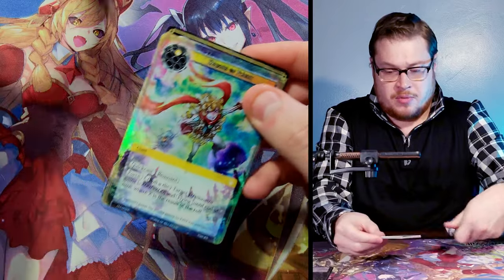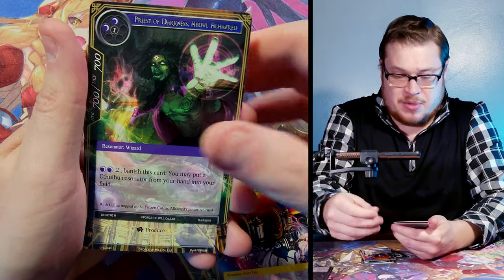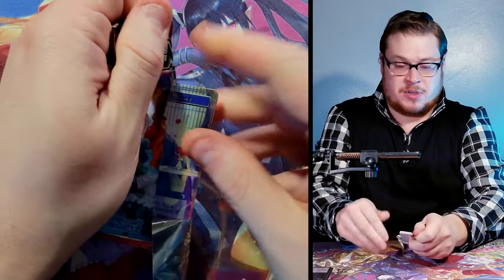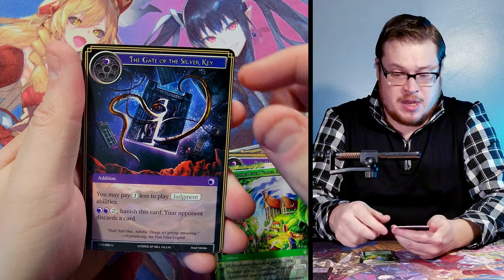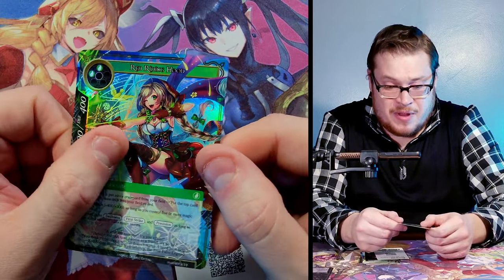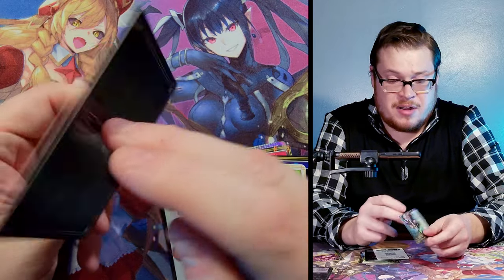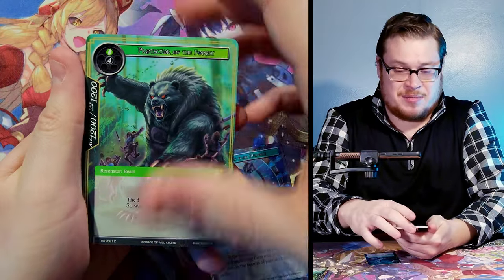Peter Pan common on top — no god pack here, just hopeful. Abdul and light magic stone with Dreaming Girl Wendy non-textured foil. Three packs left — leave a like if you've been enjoying! First of the last three: little vampire knight of Altir, Gate of the Silver Key, Pandora rare, darkness magic stone, and Red Riding Hood super rare in a non-textured foil — but even non-textured this card looks incredible. Love this Red Riding Hood card, very very nice.